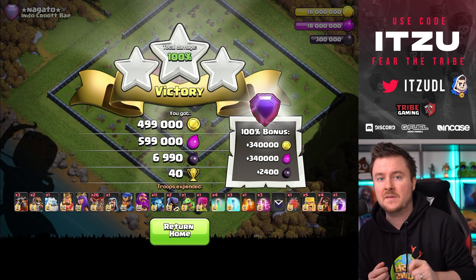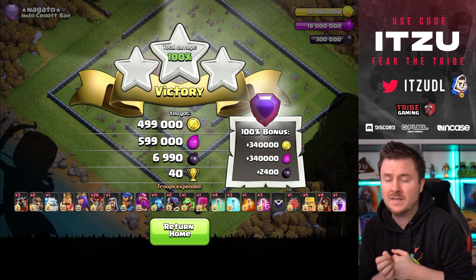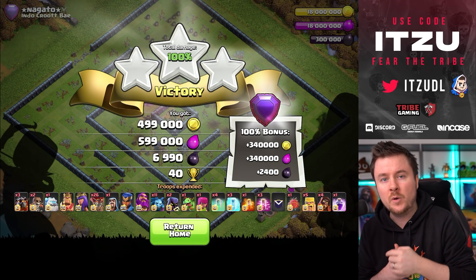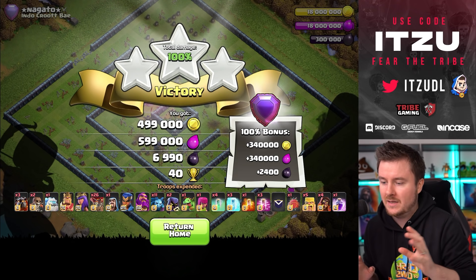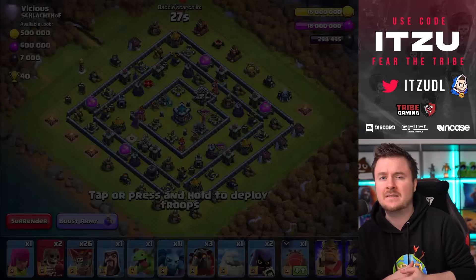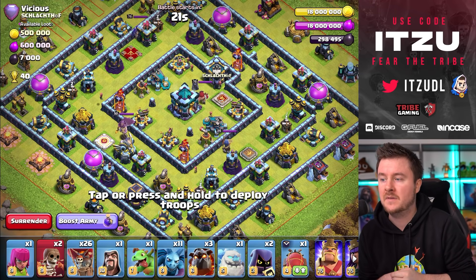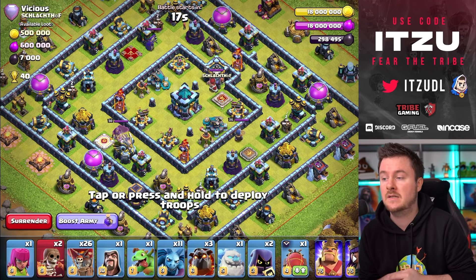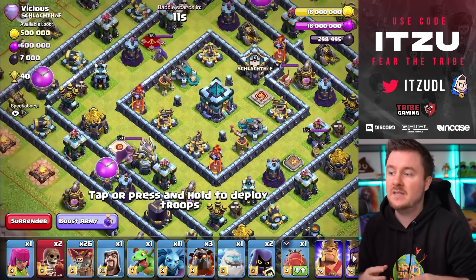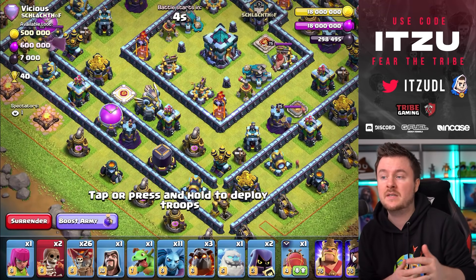Obviously when something is going smoothly it looks strong, but let's take a look at when the opener is not going as planned, because this always happens — like a Queen Charge going wrong, or a Pekka Smash queen going the wrong direction. Let's see how that works with the next base. Once again a ring base — ring bases are really popular right now and sometimes annoying to take down the town hall, but with this strategy the town hall is usually pretty easy to access.